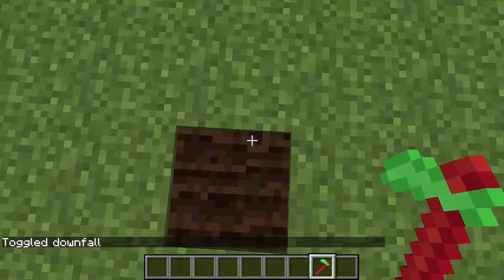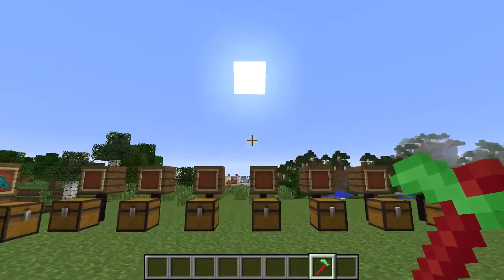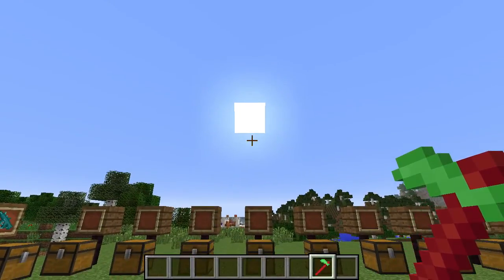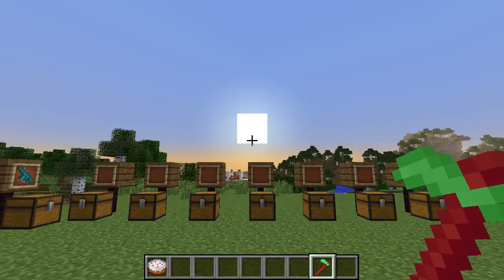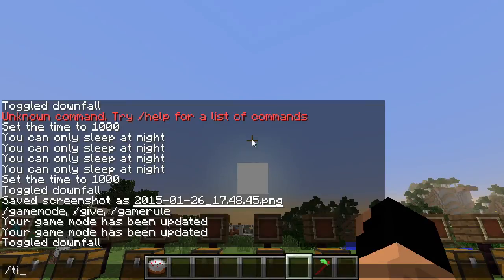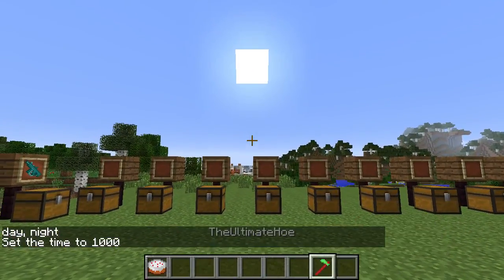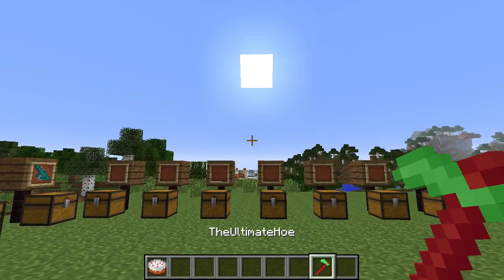Obviously it tills the ground — very clearly. You can see the wet ground was tilled instantly instead of having to wait for it to be saturated with water. Now let's right-click and see what else happens. You'll see that the sun shot down — it is now a new day. It sets the time earlier than what the 'time set day' command would do, so it's basically like sleeping in a bed without needing a bed — just right-click the hoe.